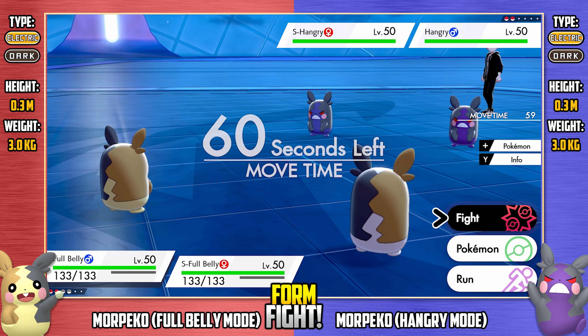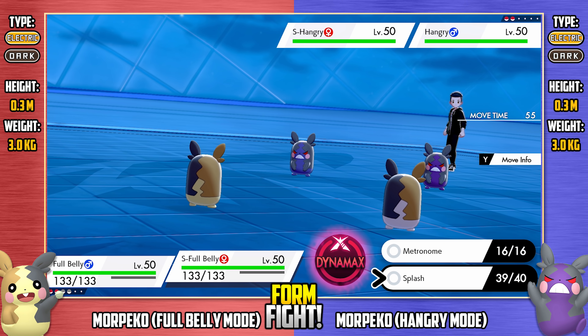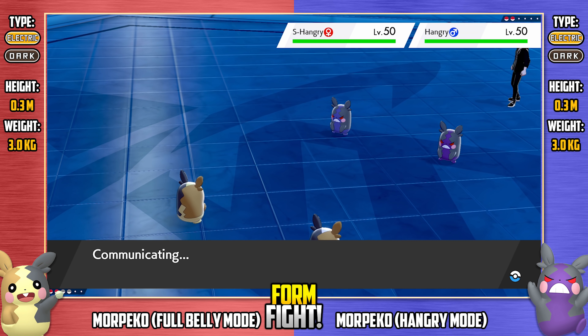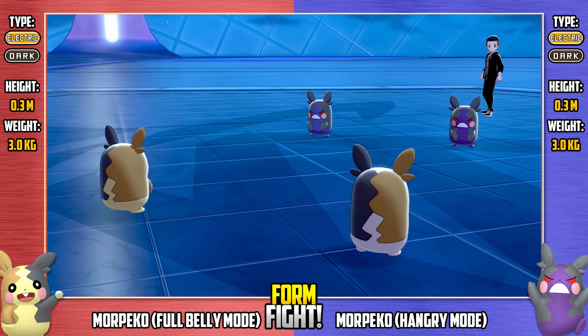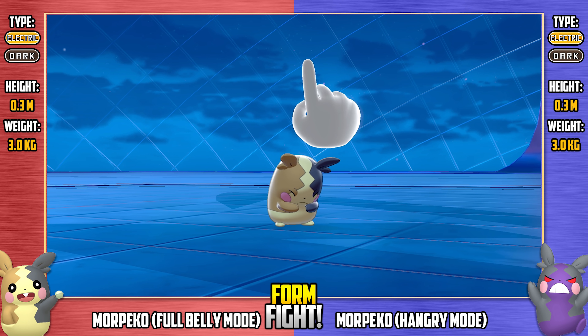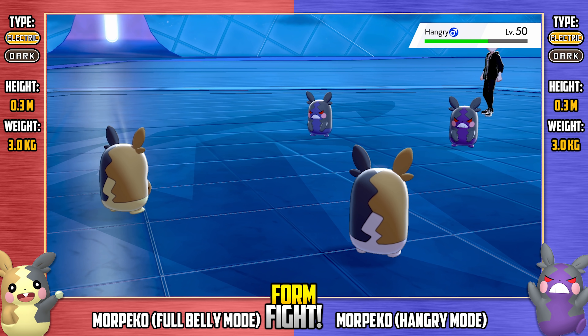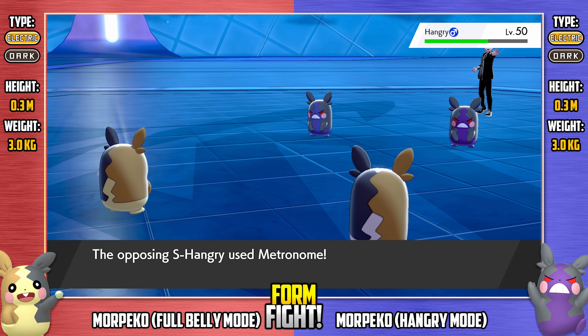So here we go. It's Morpeko full belly mode versus Morpeko hangry mode. I've had a bit of setup to do for this battle, which involved using Entrainment to get the Klutz ability onto each of the Pokemon as they change, and then obviously making sure that the Pokemon that used Entrainment faint so that they can't participate in the battle. Full belly Morpeko going for Fire Lash onto the regular hangry mode there, for massive damage and a defense drop to start things off for its team.